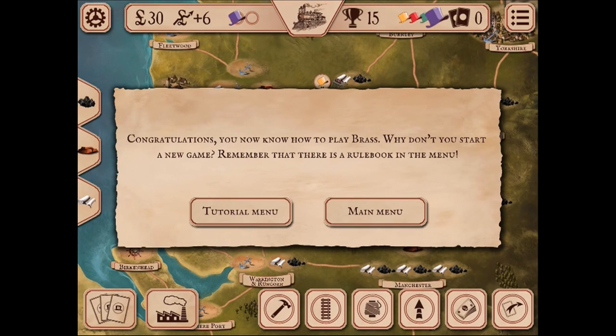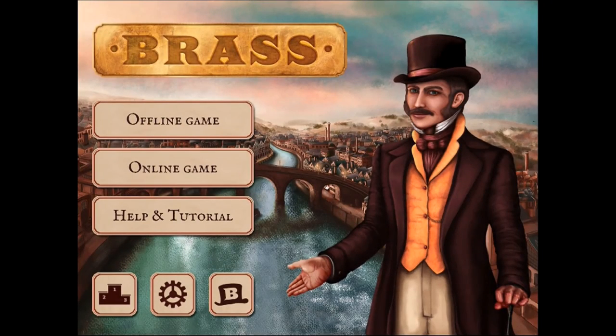You now know how to play Brass — why not start a new game? Remember there is a rulebook in the menu and you're going to need it. Don't expect to catch every nuance through just one tutorial; it is really recommended to go through it several times. This is a very deep, well-designed game by Martin Wallace, who is pretty much a legendary designer. If this seems like a game you'd enjoy, check the description for a link. It is currently an iOS game.